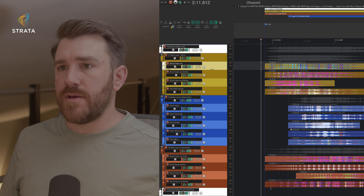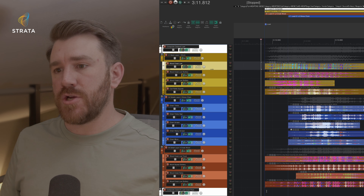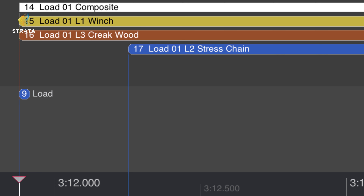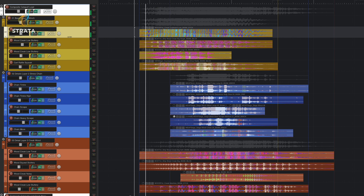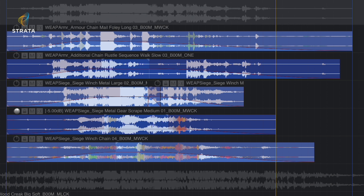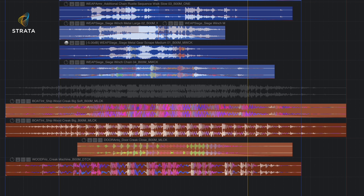Many of the sounds in this collection are going to have multiple regions for each individual sound asset. For the catapult, there's a composite region and then regions separately for the winch, the creaking wood, and the stress on the chain. Here's everything together, then the winch by itself, then the chain, and the separate creaking wood layer.